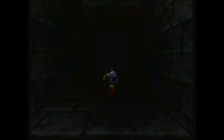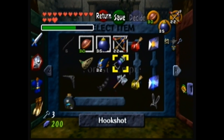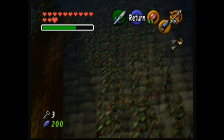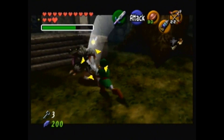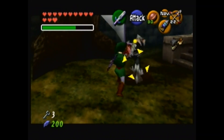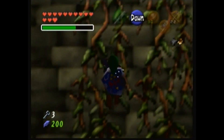Let's see what the dungeon is first. Oh, it's the Forest Temple! Well, I have the hookshot — thank goodness. I don't even have a map or a compass for this place. I think it's vanilla — I sort of hope it's vanilla, because this place can get confusing in the Master Quest Edition.